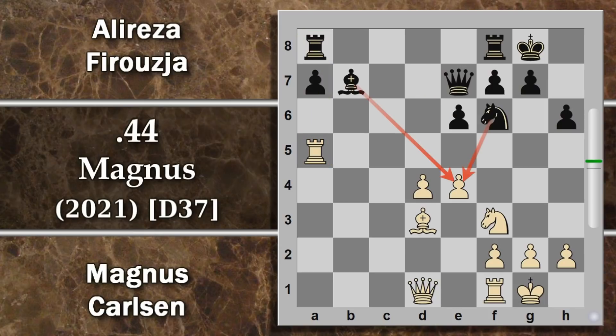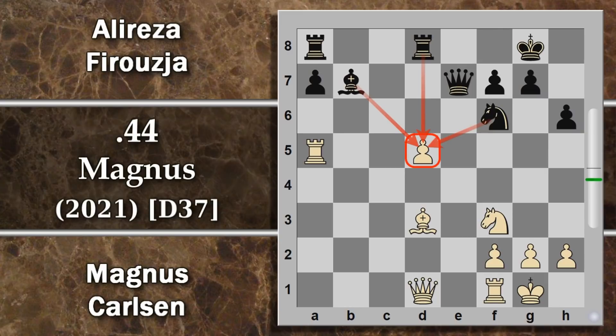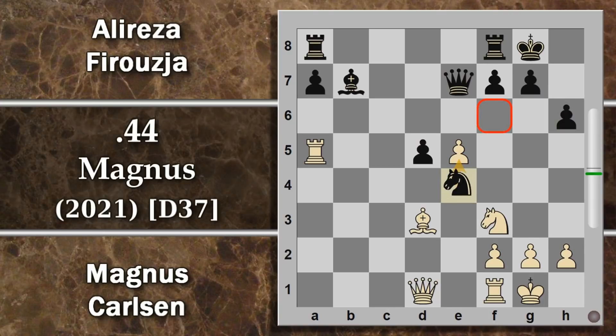Firuja fianchetta con questo fianchetto ritardato e spinge A5 preparandosi a cambiare. Si poteva anche ignorare, lasciare che il bianco cambiasse e giocarci il cavallo in B6 sviluppando una torre. In realtà Firuja anticipa, costringendo magari la torre a portarsi su, dove potrebbe venire attaccata. La torre fa buon lavoro tenendo sott'occhio il pedone A7. Si prosegue con cavallo F6, attaccando il pedone E4. Se il bianco spinge D5, seguirebbe E per D e poi torre Fd8, rendendo il pedone isolato difficile da difendere.